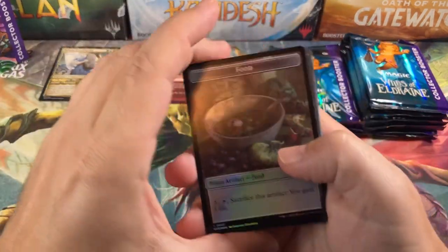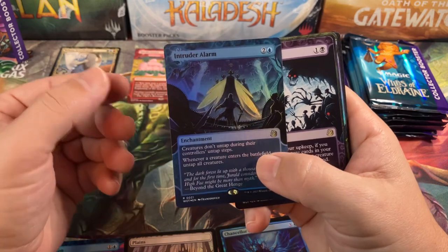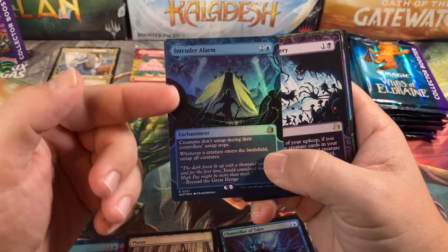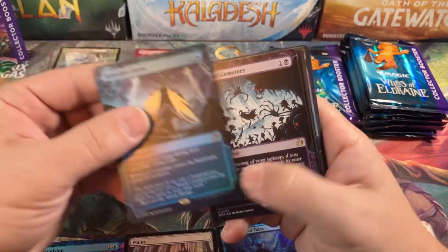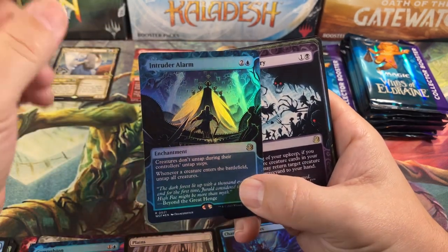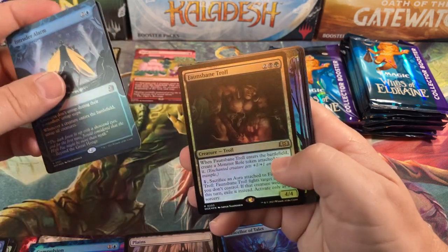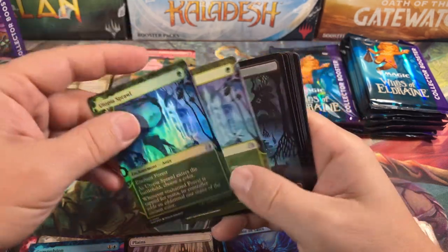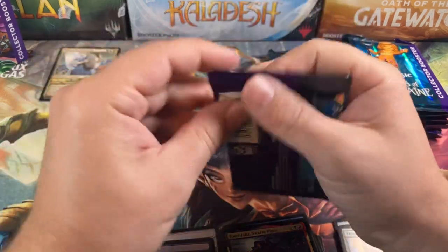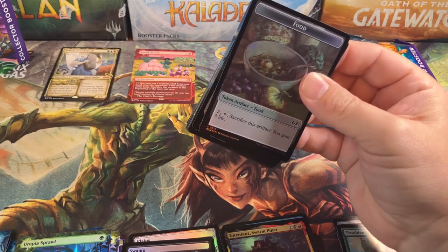Let's see if pack number three picks it back up. Food and Mouse. Intruder Alarm — great rare, love that card. That was a big staple in my old Elf Ball deck when we had to use Intruder Alarm to untap all our mana dorks whenever an Elf came into play, tap them again, untap them again. But now it seems like Elf decks don't even need that anymore. Oversold Cemetery, Cruel Somniphaige, Court of Ardenvale, Fawnsbane Troll, and Utopia Sprawl — both foil and non-foil in Extended Art. Intruder Alarm and Utopia Sprawl are our best cards in that pack. I don't know if Intruder Alarm's still worth much since it's been reprinted a few times.